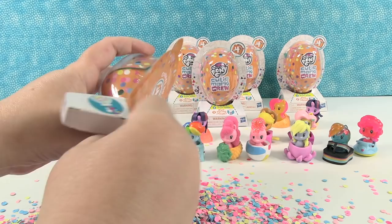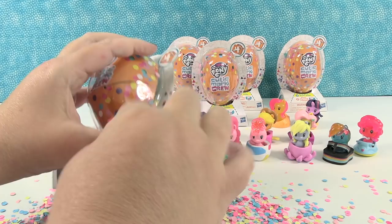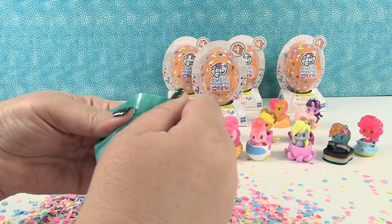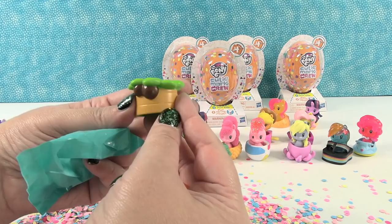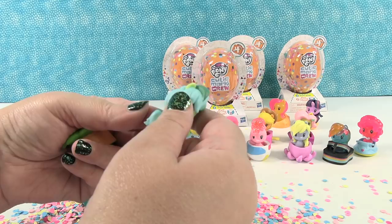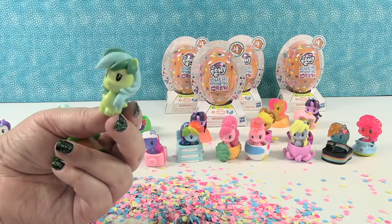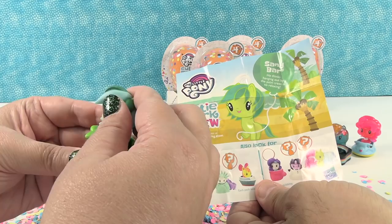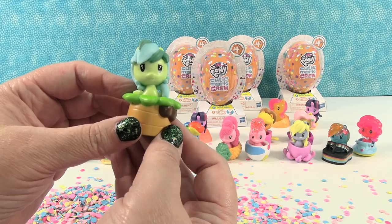Our accessory is a palm tree with coconuts. And we have Sandbar — a relatively chocolate bar. Sandbar the chocolate bar. He thinks hanging out by the palm tree is so relaxing. I agree, Sandbar — that is relaxing, especially if you have a pineapple cut open with pineapple juice in it.